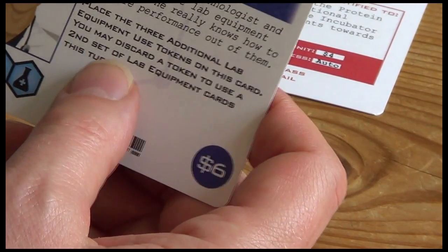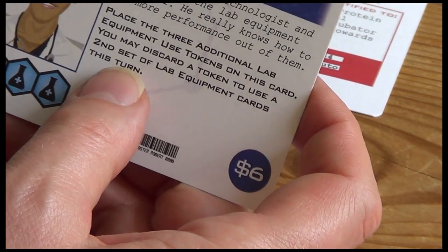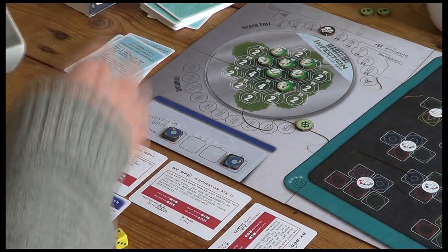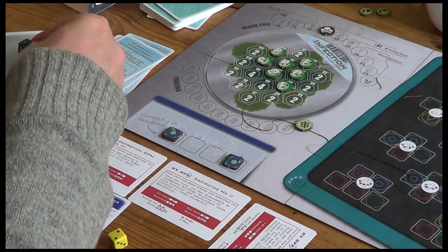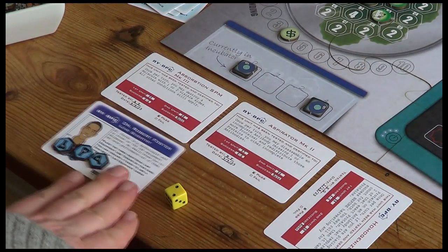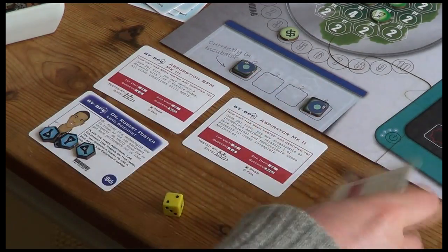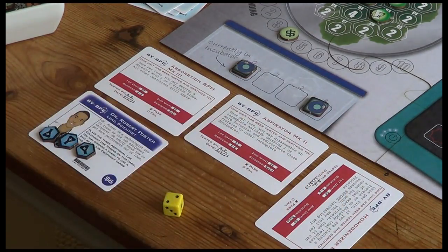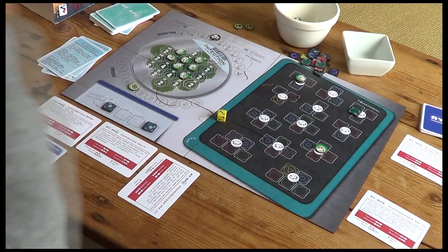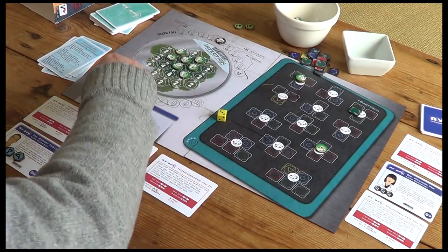I might buy Dr. Robert Foster - he's a good all-round technician at six dollars. What he does is give you three tokens. You may discard a token to use a second piece of lab equipment this turn, when normally you're limited to one per turn. That costs me six dollars, so we're down to four. Now I could spend one of those tokens and use a second piece of lab equipment. Let's do our containment roll - it's a three, so that fails. The marker goes up one more.